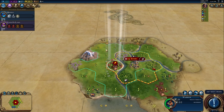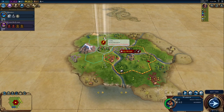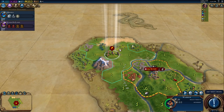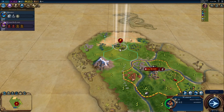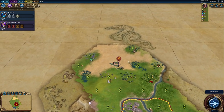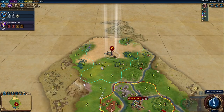With the warrior, you want to scout around but stay fairly close to the city. When we're building our first thing, all we do is scouting. Ideally you want to move where you can scout the most. Moving into woods limits your scouting range, so you wouldn't really want to do that.